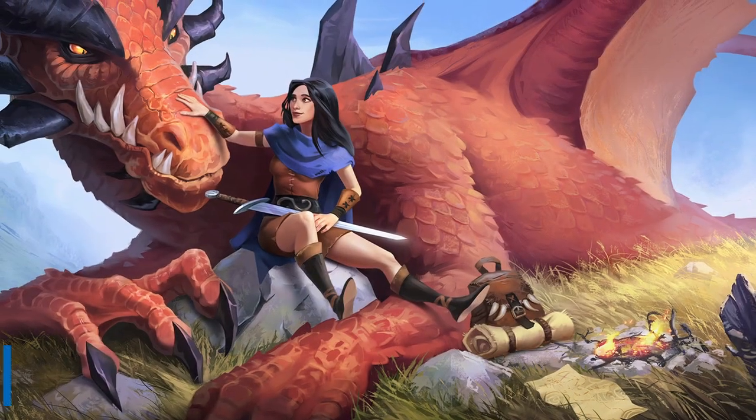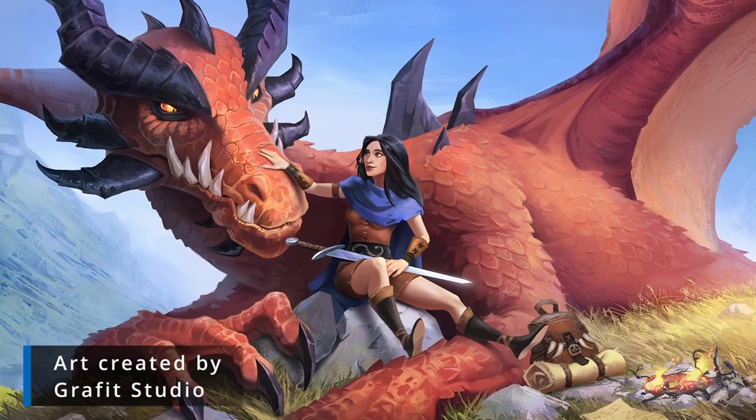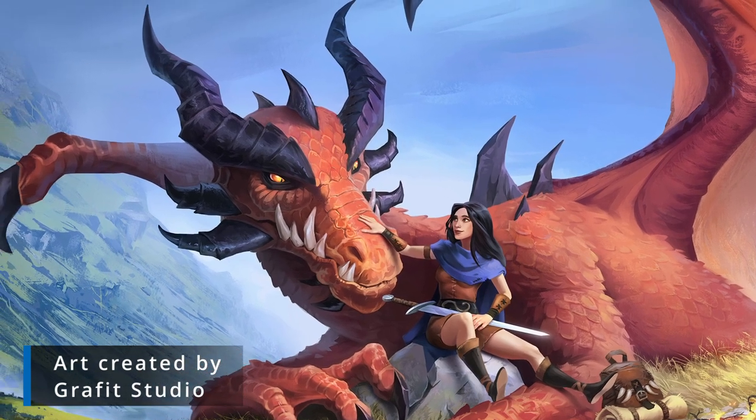Brass dragons are gossips — they love the juiciest little details. They typically live near society or civilization, whether human or not, because they enjoy the interaction. They're not much for fighting, even though they can absolutely hold their own in one. Instead, they prefer to release a cloud of gas that puts people to sleep.